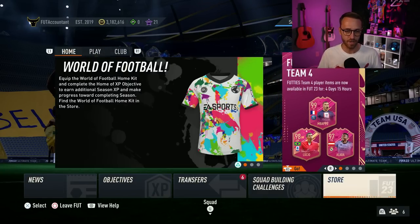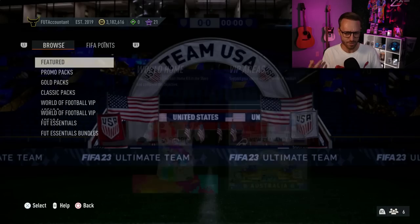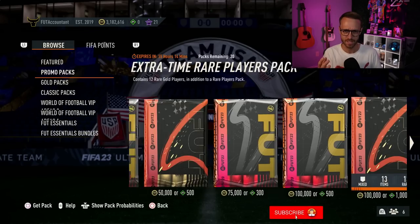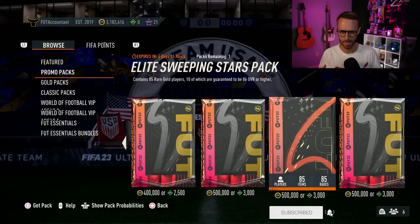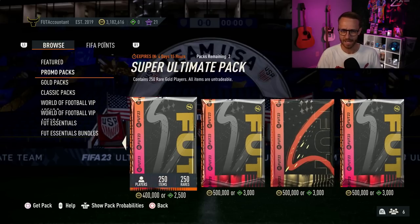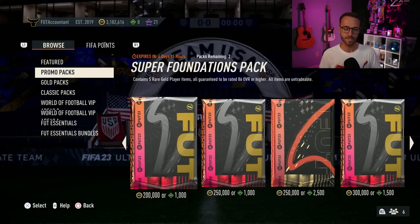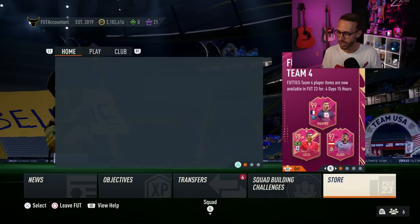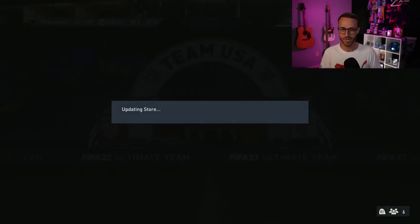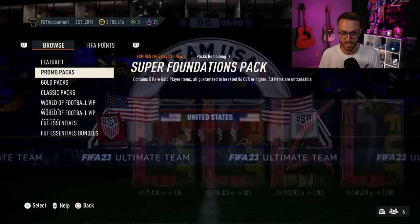And that was basically all of the content yesterday. I didn't check the store, but there's already so many special packs in the store — Paramount pack, elite sweeping stars pack. The store is full of crazy packs, but the 400K pack method that we talked about yesterday is again impacting the market even more. The 400K pack method is doing numbers to the market right now.